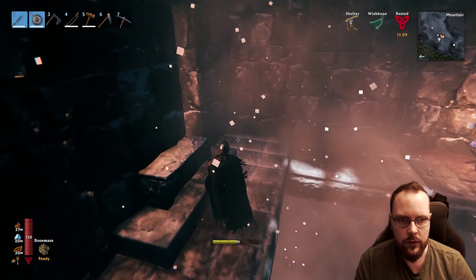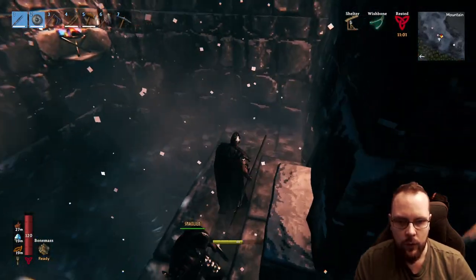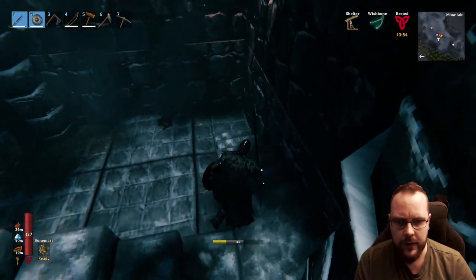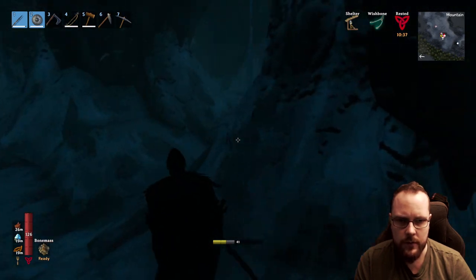Chest — obsidian and some other stuff, but I think that was it. Meat pile. Almost fell down. Then again, I have over 100 HP, so that should be fine. What is this? That's just a chair. Bats — yeah, stuff does a lot of damage.